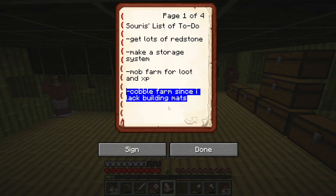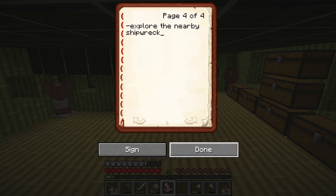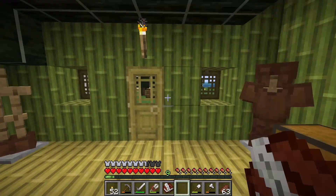I suppose that means we should probably knock this off our list. We do have a cobble farm now. Something I realized is that it's episode 10, but there's another thing on the list that we can achieve today. Since it's the 10th episode, maybe I should explore this shipwreck that I've been avoiding. So let's go do it.